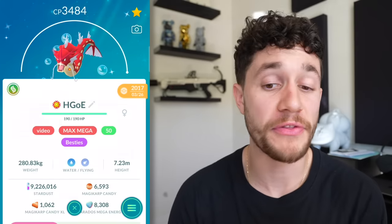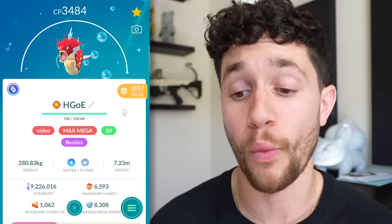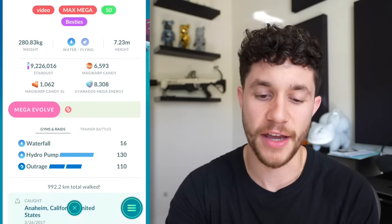Now we've got Pokemon Go history with the first ever Shiny Pokemon ever released. It was Magikarp, which I obviously evolved over to Gyarados. The cool thing about this is that Shiny Magikarp was released for the first time ever in March of 2017, and I caught it in Disneyland. I've level 50'd this, it's a max level mega with two moves - this is one of my favorite Pokemon in my entire account.